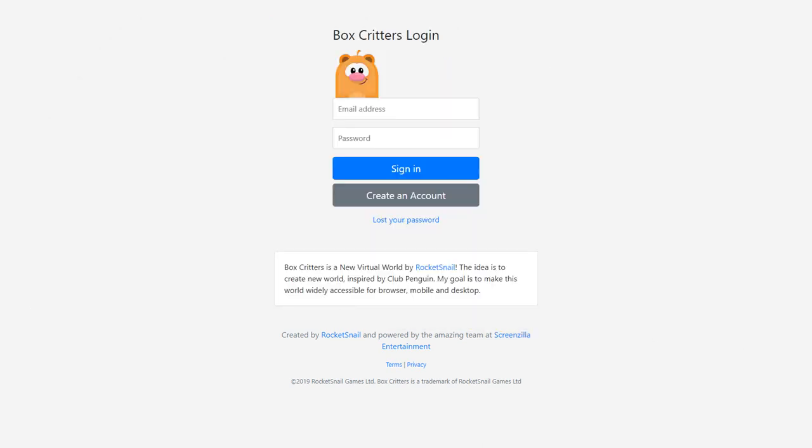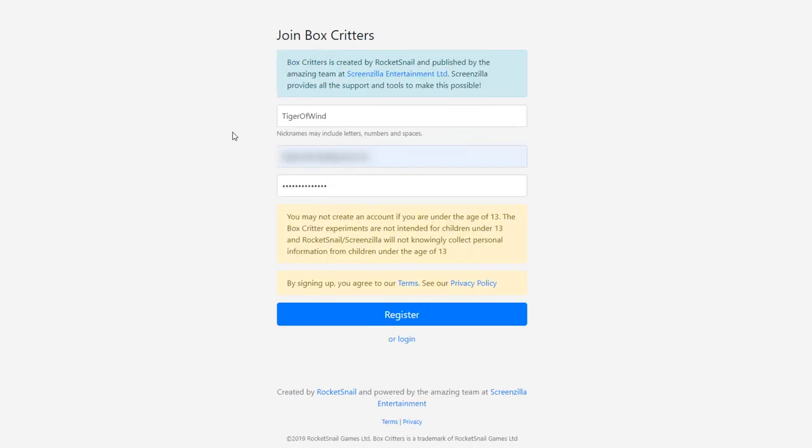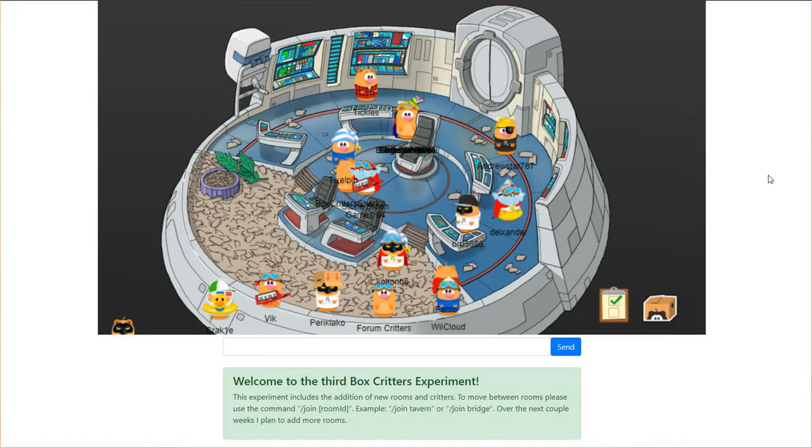I don't have an account so let's go and create one. I put my username and the other stuff in. I think we are set, so let's try and register my account. And I think we did it everybody! So are we already in the game? Let's see.